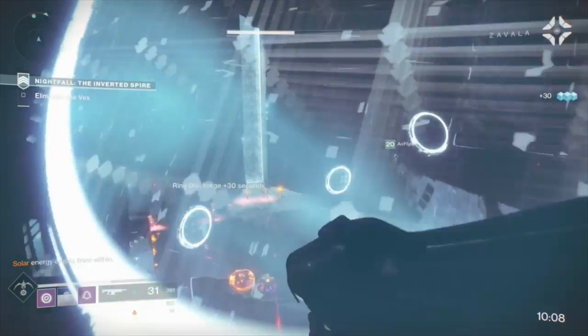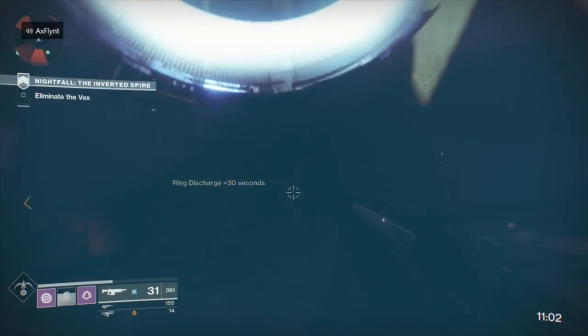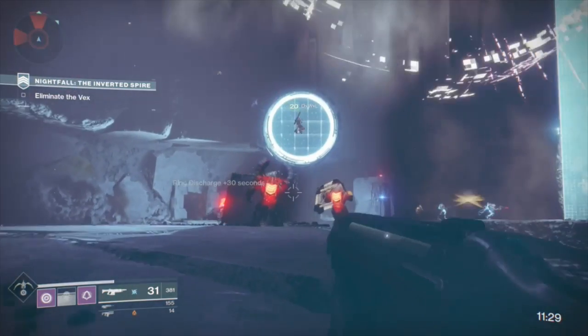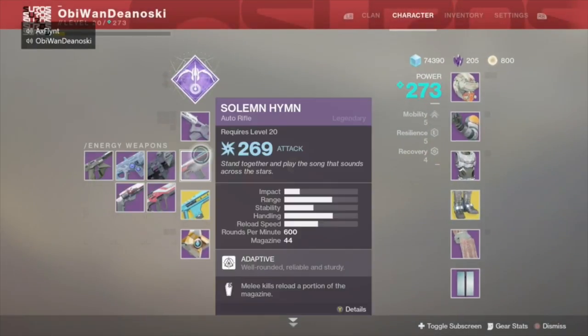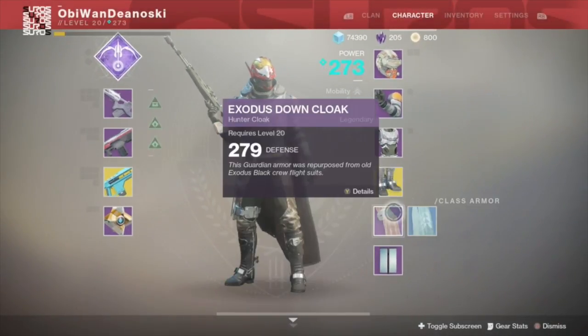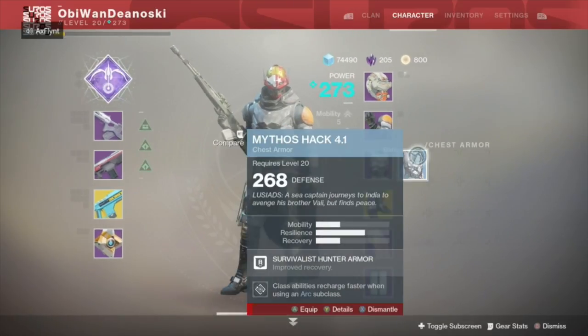Time Warp is a new feature added to the Nightfall this week. Instead of killing enemies, players will need to jump through Vex rings to boost their time. For every ring you or a teammate jumps through, you'll earn an extra 30 seconds on your Nightfall timer. Make sure your kit contains one of each element weapon so you can easily switch throughout the Nightfall. If you don't have good weapons of different element types, try to make sure that you and your fireteam have different elemental subclasses.